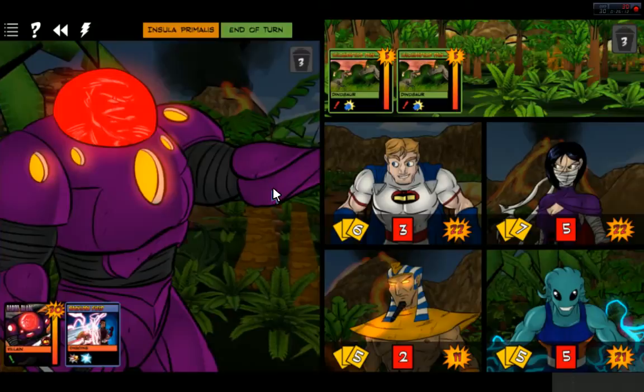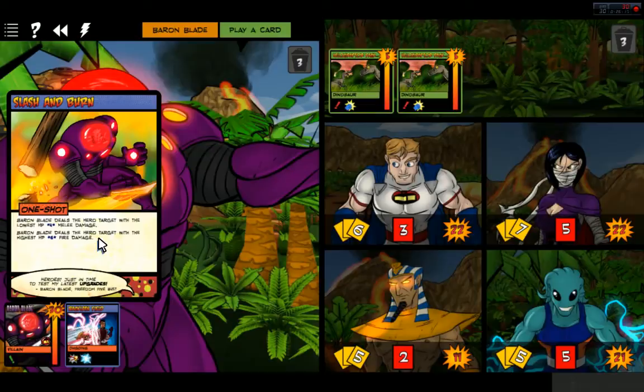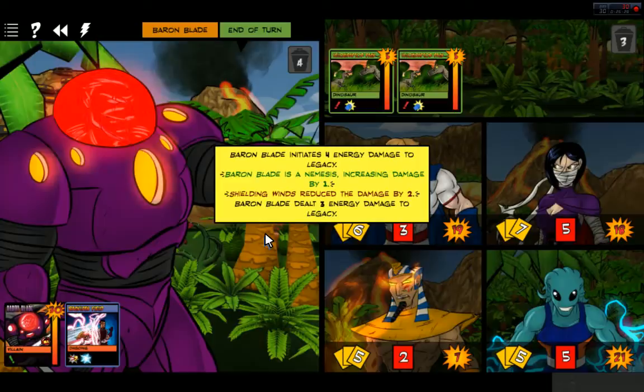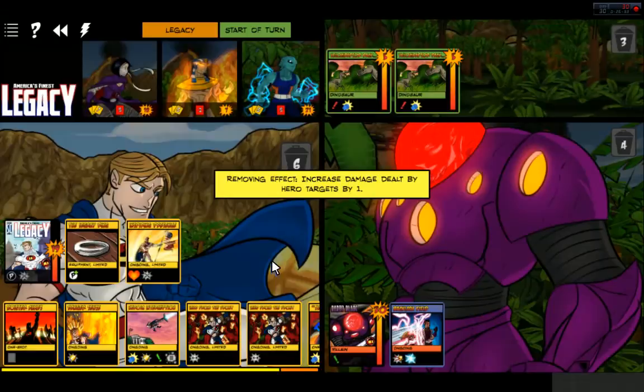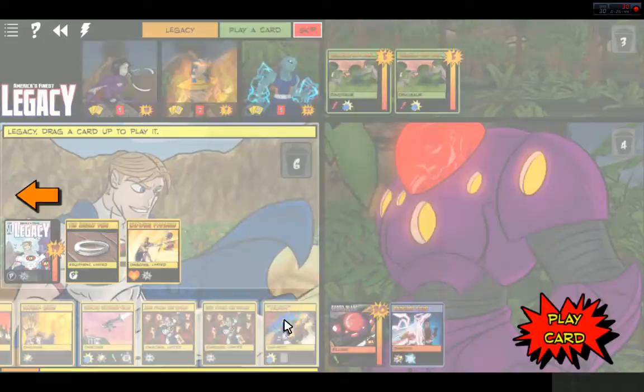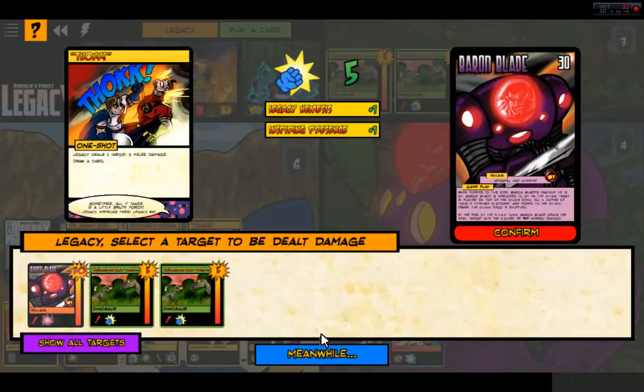Four damage was dealt to Ra. Ra got smacked. Slash and Burn deals the hero target with the lowest HP — we're getting smacked now. Let's have Wraith take that damage. That was no bueno. Legacy deals one target three melee damage — let's go ahead and do that to Baron Blade.